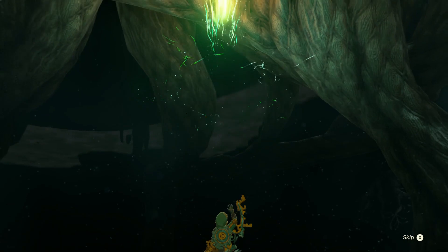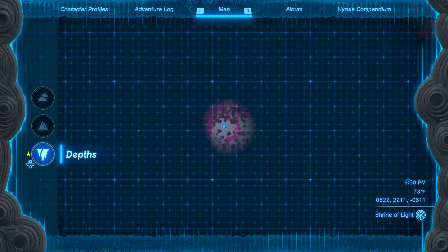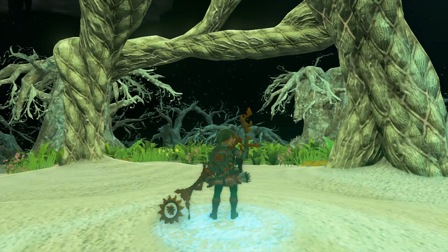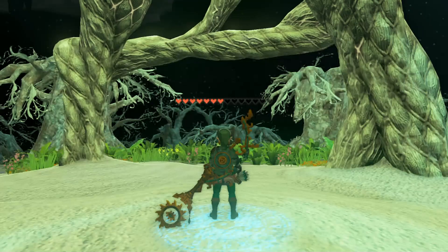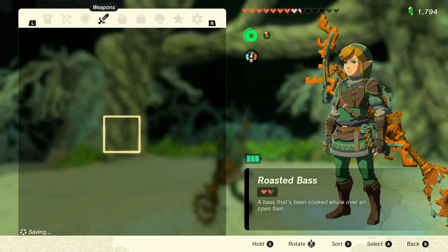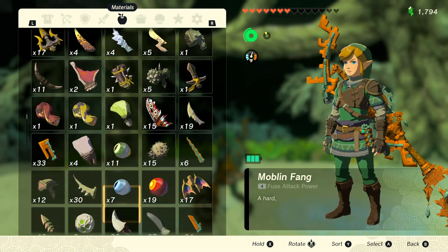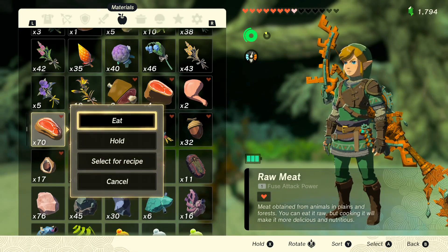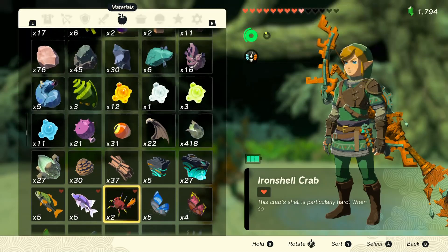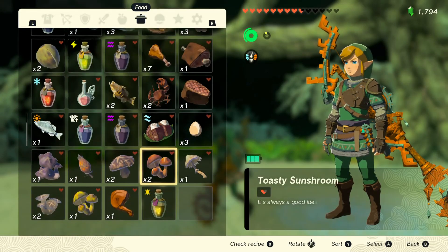I can't even pronounce the name on the first word. All I'm seeing is Knappup. Just take a look at where we are — we're somewhere surrounded by darkness. That's how I say it. Going over with material, we need to heal up. We are kind of low out of food, that's for sure.